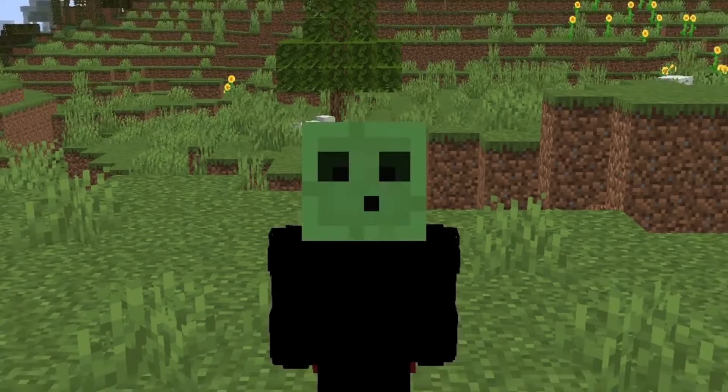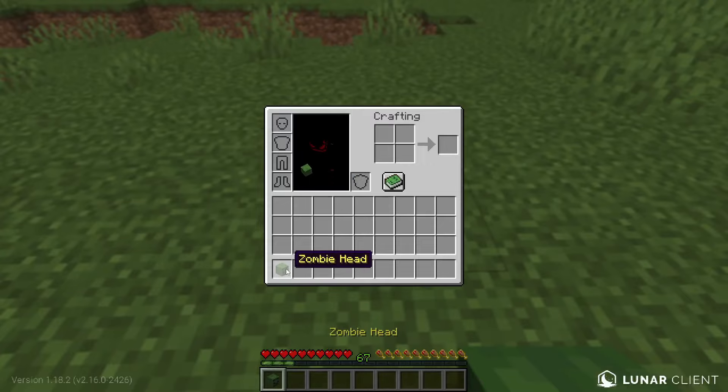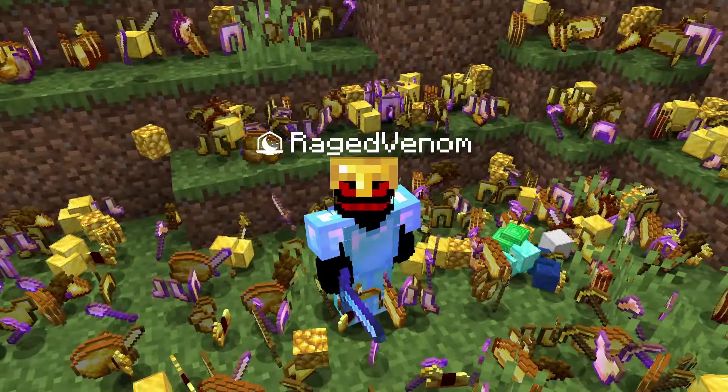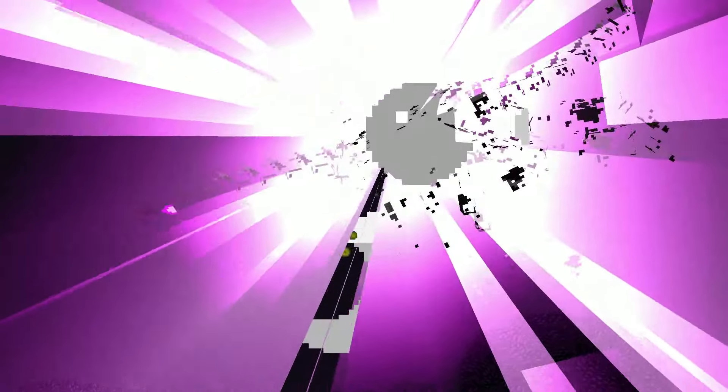In today's video we are gonna try to beat Minecraft but there are custom heads. The custom heads when worn give us extremely OP special abilities that can either kill us or make us OP and help us to destroy the Ender Dragon.